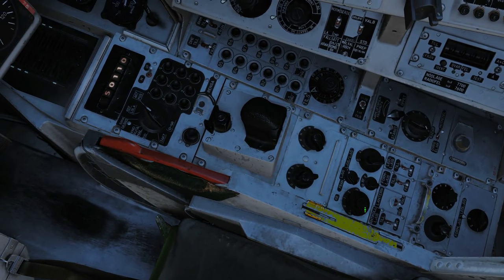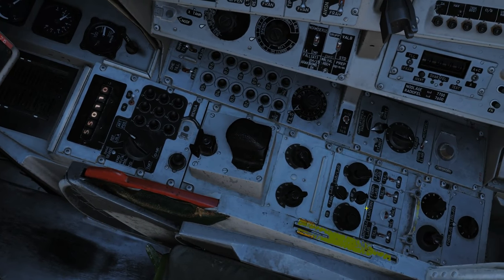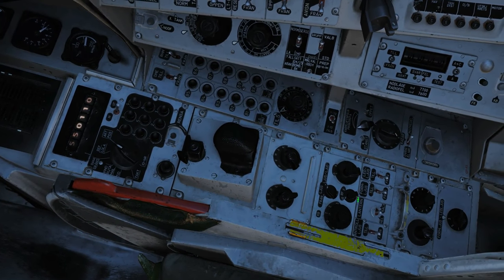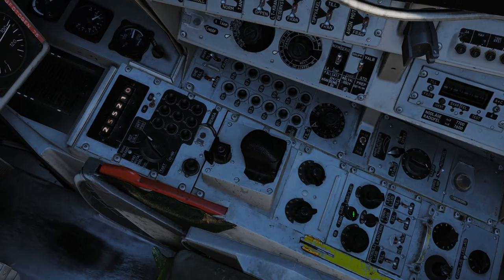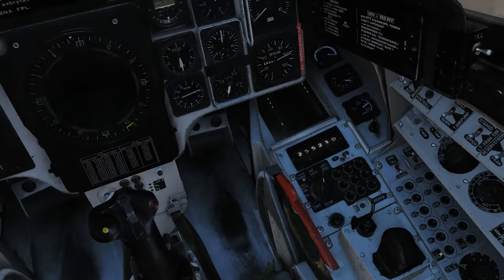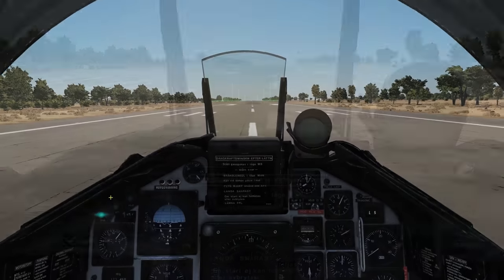Now we need to set our dispensers up. I'm going to go to manual mode, program one, chaff only — because these ships will not be firing heat-seeking missiles — streak off, and light emission and sound emission on. That's our aircraft set up. Next we need to turn our map nav mode on.